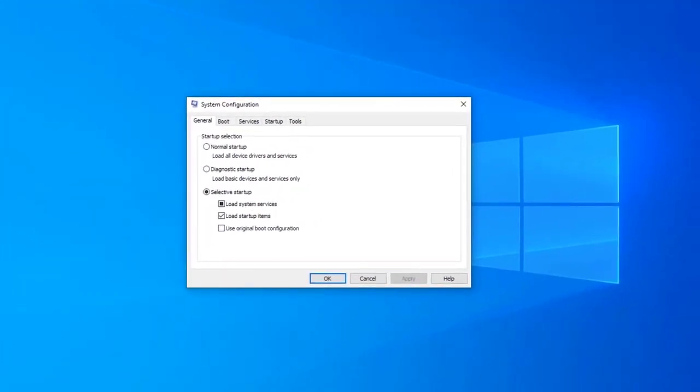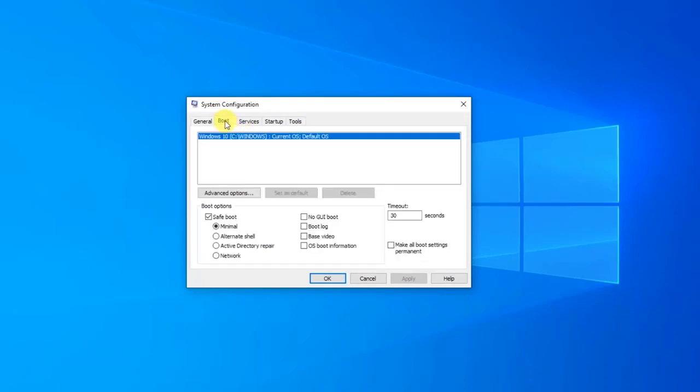When System Configuration opens, click the Boot tab, under Boot Options uncheck Safe Boot, then click OK. When prompted to restart your computer to apply these changes, click Restart.